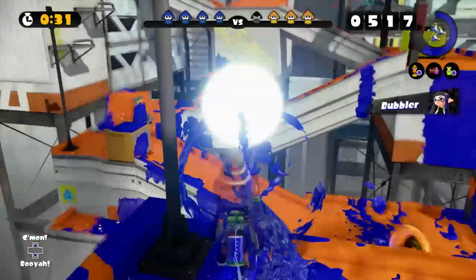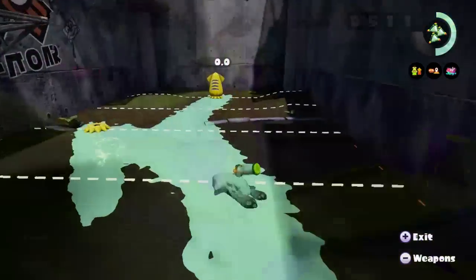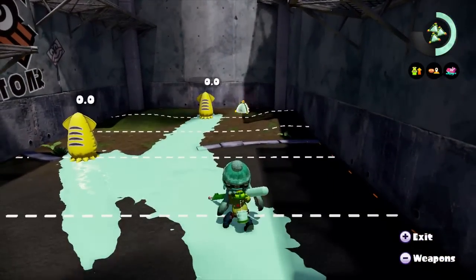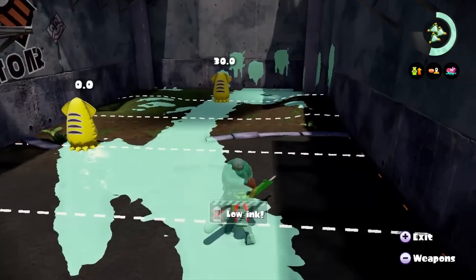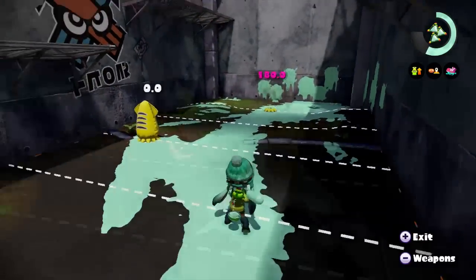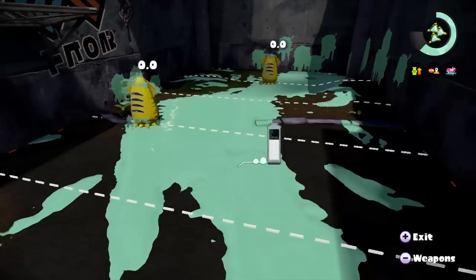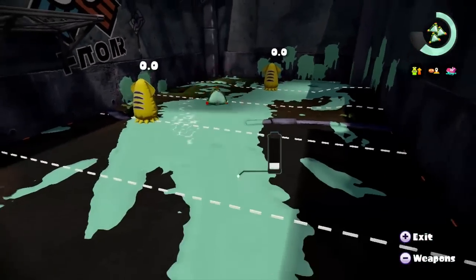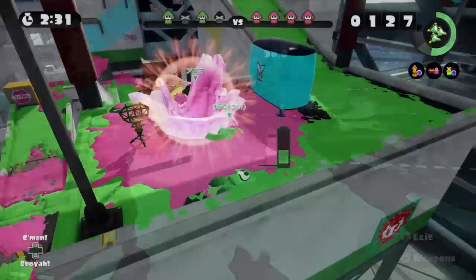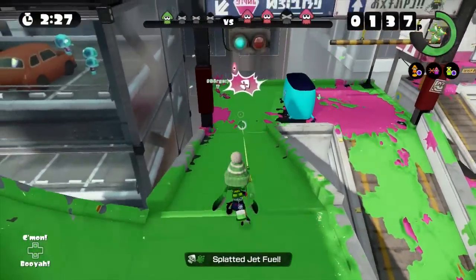The increased range allows you to hit opponents on the other side much more easily. Moving on to the Splat Charger's sub weapon — the Splat Bomb is a grenade which explodes faster the quicker it lands and stays on the ground. Damage wise, it is very similar to the suction bomb, though it might have a little less reach comparatively. You can only throw one at a time because of how much ink they consume, so you'll probably want to use these to flush out opponents from hiding, or to trap them as they try to move into your position.